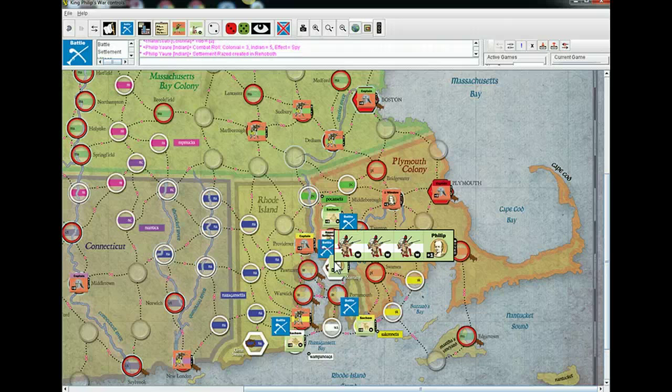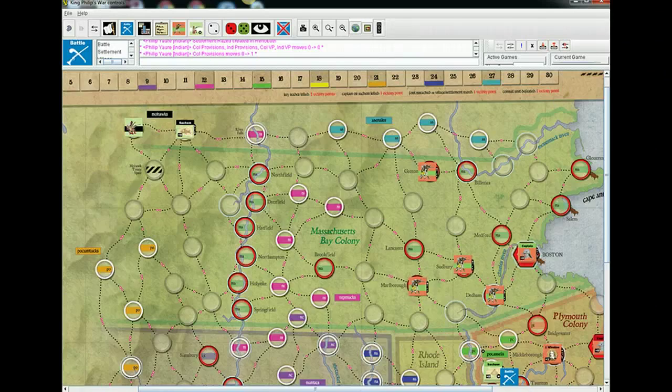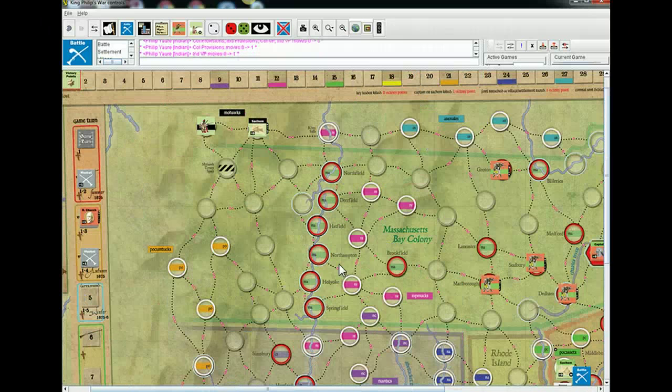I'll place a razed settlement marker there. I move up your provisions lost — that keeps track of the number of settlements you've lost, relevant for tiebreaks in the winter turn. You'll lose troops in the winter turn equal to half the provisions lost rounded down. I also gain a victory point for destroying a settlement.